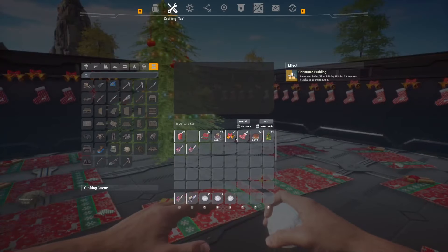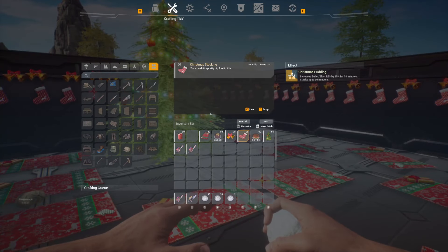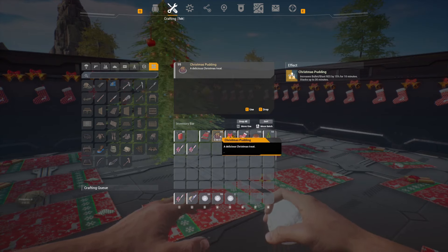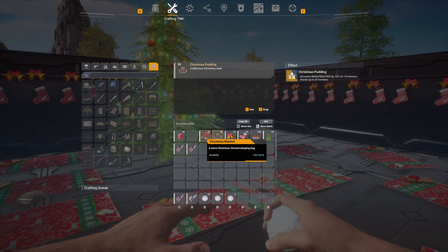On the screen you can see we have some stockings, some bells, some blankets on the ground. So you have the Christmas stocking — this is what you're going to find running around in loot and in loot boxes. We're going to get more into how to find these here in a bit. You have Christmas bells and Christmas pudding, which is a craftable food item.